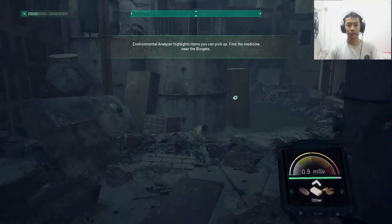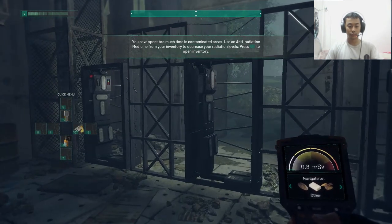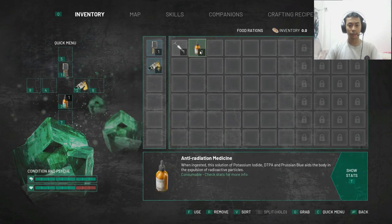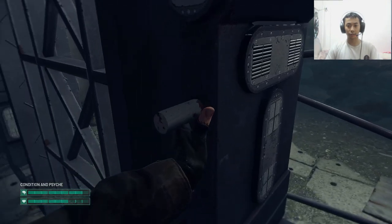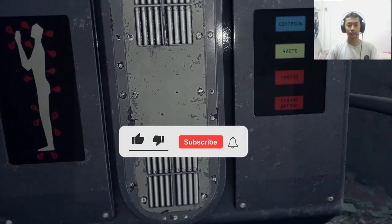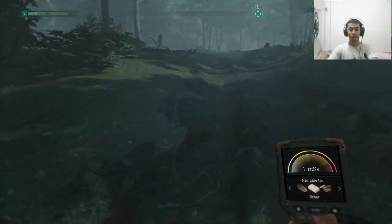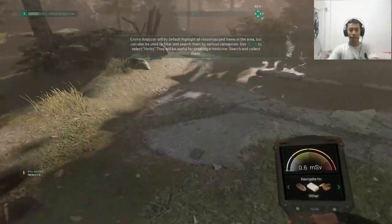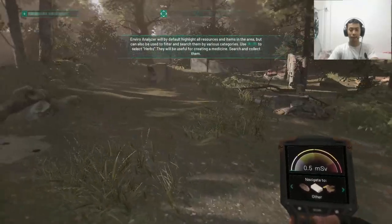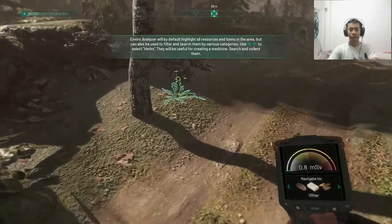The medicine is near the bio gate. I guess this is the medicine out here. Let's use the medicine and move through — it's daytime. Let's pick up some herbs; I'm sure it will help me out. In times of need, it's better to take precaution than be sorry later.